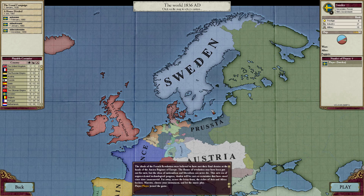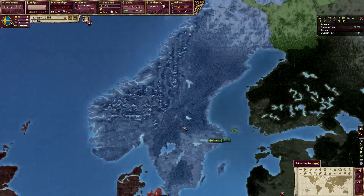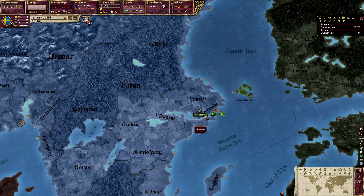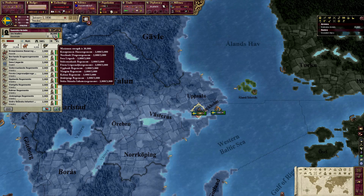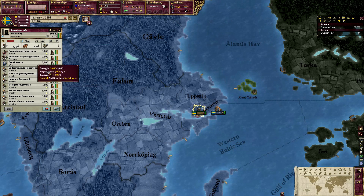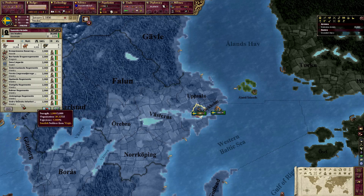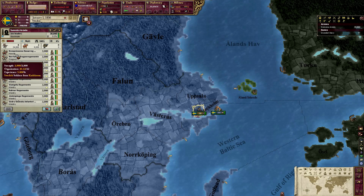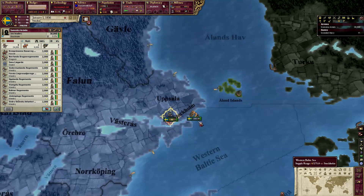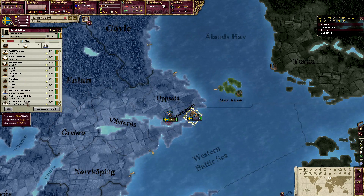This is going to be a very slow start because I'm definitely going to be learning as I go. Here we are — this is our state of Sweden. It does start with a small little military. We have 30,000 troops; each regiment is made up of 3,000 men and I have 10 of them. There's standard infantry, some guards — which I think is basically elite infantry — some dragoons and some hussars. No artillery though. We also have a small fleet: a couple men of war, some frigates, and some clipper transport ships.